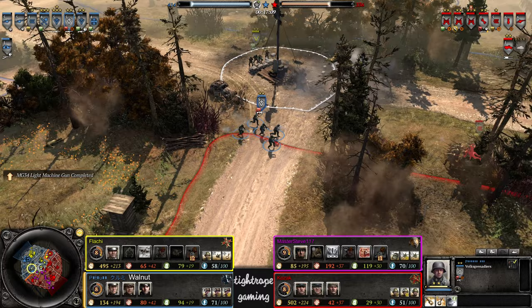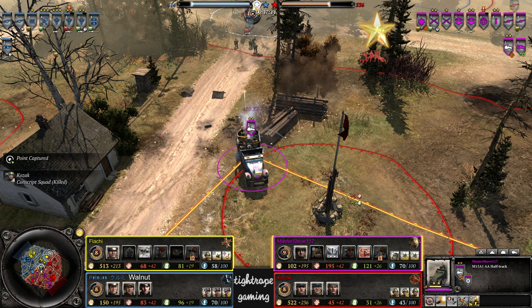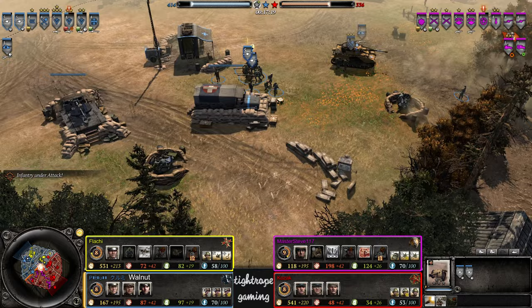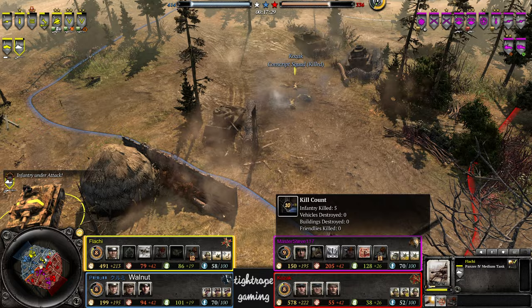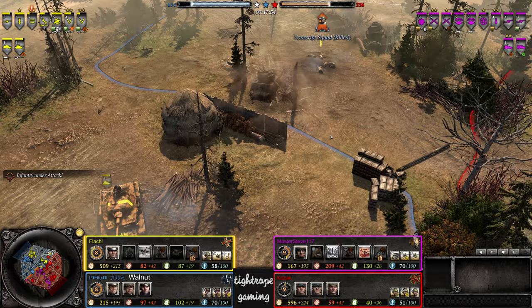A rebuild on the overs now from Walnut. A half-track — it's going to have to be very careful up against double Raketens, dying in one volley. Luckily both of them are back at base at the moment. One of them is not getting fully healed — what's going on there? Conscripts go down up here — was that two Panzer 4 shots? Five kills straight away, all clumped up. Ouch — nice start there for Flachy.